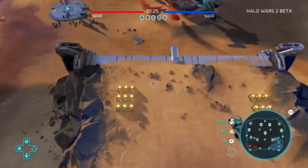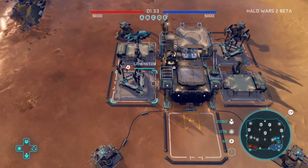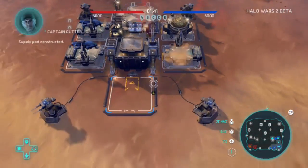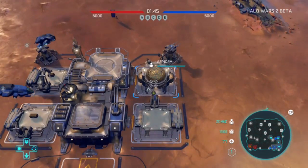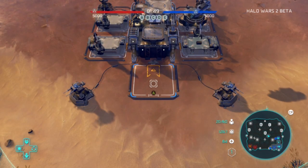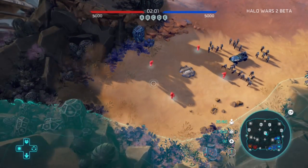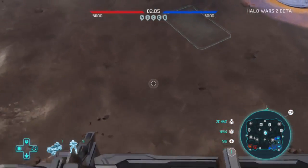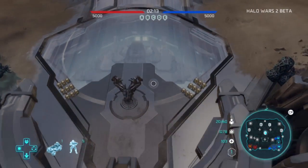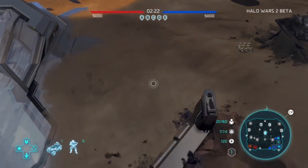I could tell my teammate was really experienced because he already had his other base up. I didn't even know how to build the reactors, because to upgrade your base you have to have different reactors. In Halo Wars 1, you had one big reactor and would upgrade it to have two, giving you two power to build almost anything. In Halo Wars 2, you have to maintain a constant supply of mass and regular energy, which is way different. You need a constant supply of both supply pads and reactors.